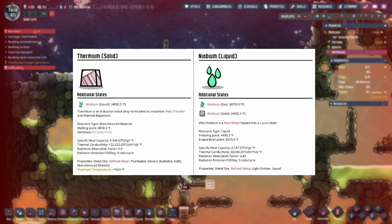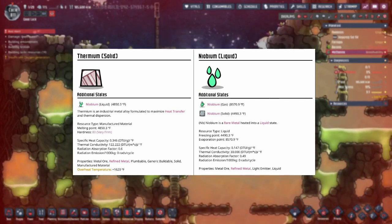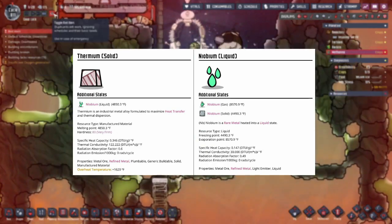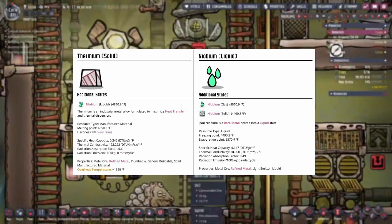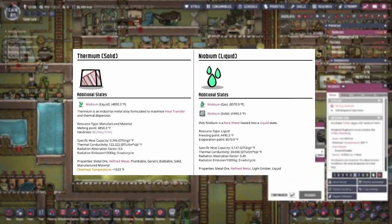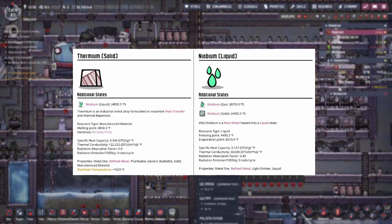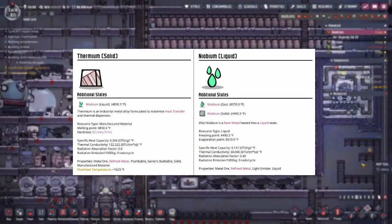Next up is thermium. Thermium has a melting point of 4,850.3, an evaporation point of 8,570.9, and a freezing point of 4,490.3. It has a hardness of 80, a specific heat capacity of 0.346, the highest thermal conductivity of all metals at 122.222, radiation absorption of 0.6, and the highest overheat bonus in the entire game at 1,620. Thermium is the king of metals — the last metal you get naturally in the game. It beats out aluminum in thermal conductivity and is simply the best metal to prevent buildings from melting.